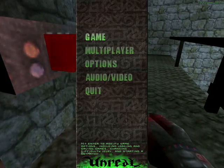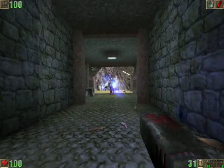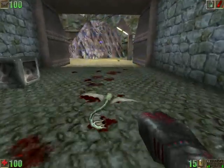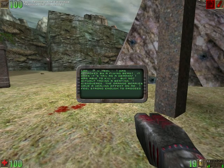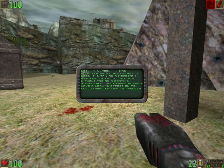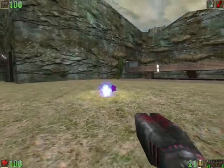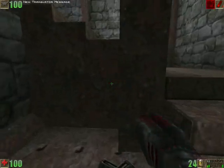We'll make a save. I do have a save on here from where I was just messing around last time — it's this level, so I didn't really get further than this level. Oh god, oh shit! Thank you. Not into— whoa, whoa there, calm down. It's okay, it's just me. I was attacked by a flying beast — it uses its tail as a weapon. I was able to kill it, but not without taking a beating. I discovered that orange berries have a healing effect on me. I feel strong enough to proceed. You're dead, buddy. My baby cow is dead.